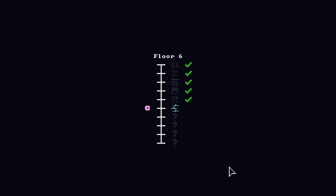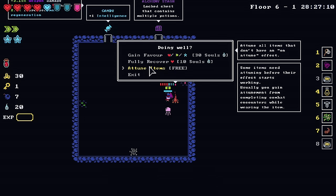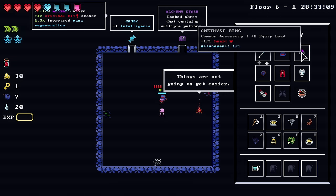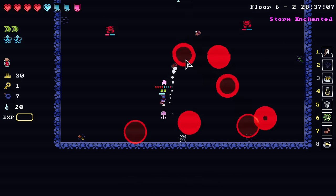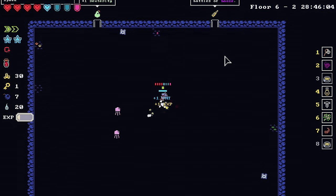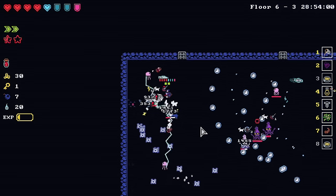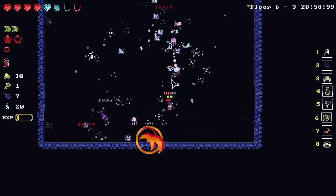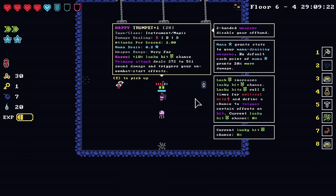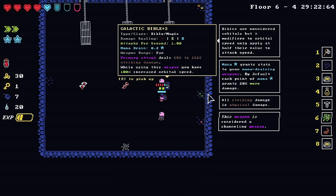I can sell all this. Some items need attunement before they're effective — I don't understand if that's doing anything. Intelligence again — you already know it. A lot of visual noise, I'll say that — it's a little hard to tell what's going on with all the spiders. I'll take the dexterity for the XP. What is going on? That shark was fast — we lost a block. Happy trumpet — that does like no damage. Galactic Bible — increased orbital speed. I don't have any orbitals but it'll probably sell for the most.